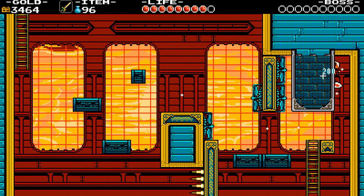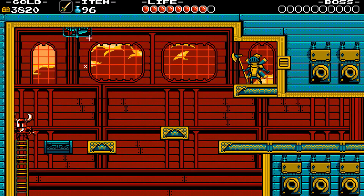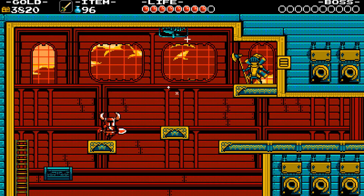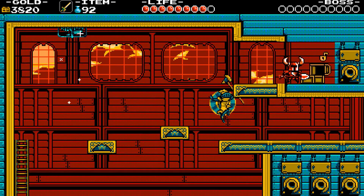More fans and falling platforms ahead. As soon as the fan stops, be quick. Up above is a fan blowing down onto a safe platform. You can destroy the right wall for a chest. After that, head right.